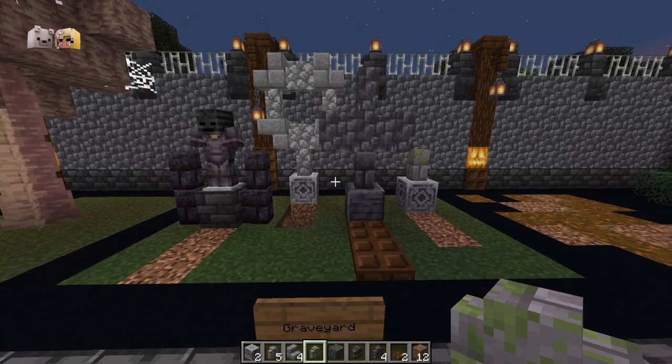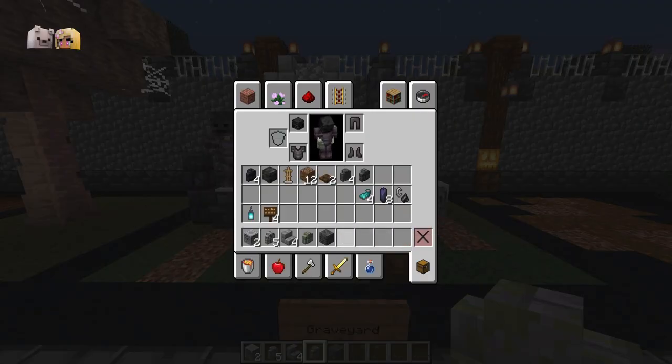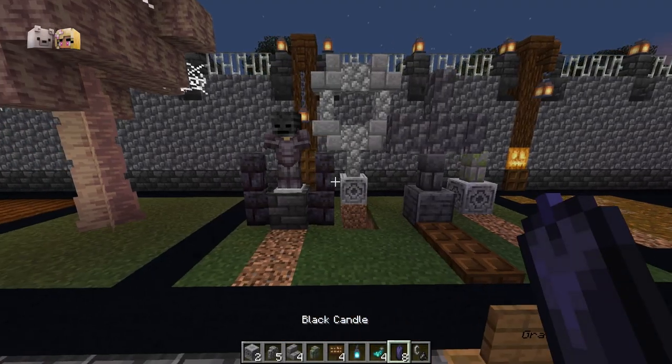Now that the main structure of the graves are complete, you can add some details with signs, lanterns, some glow ink and candles.